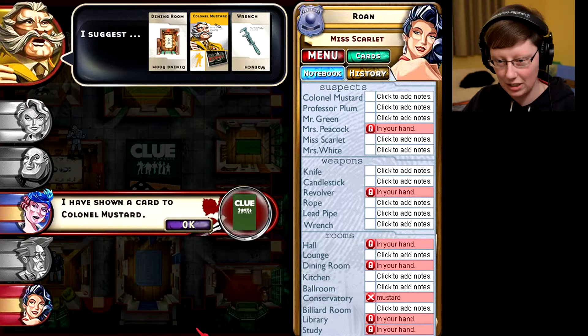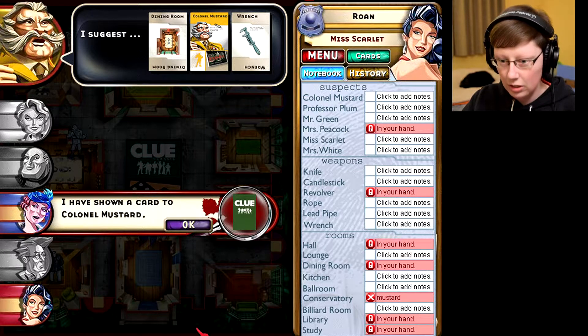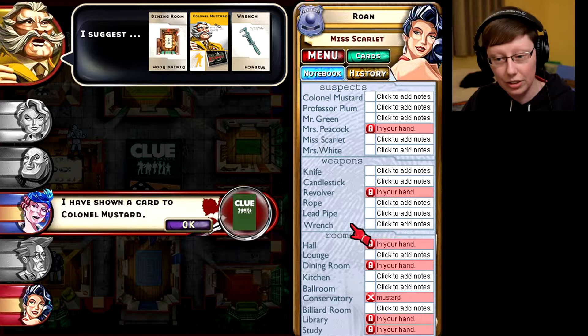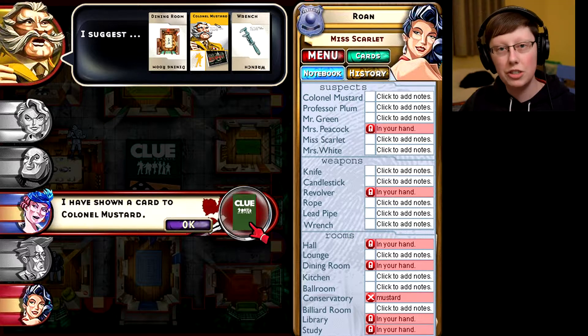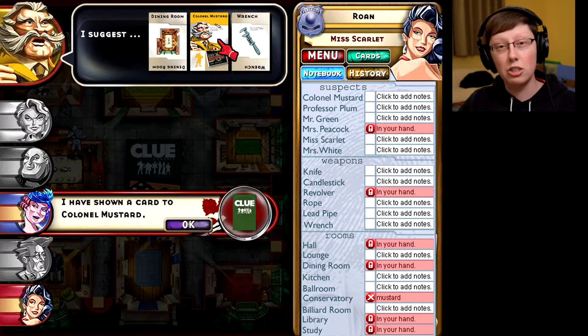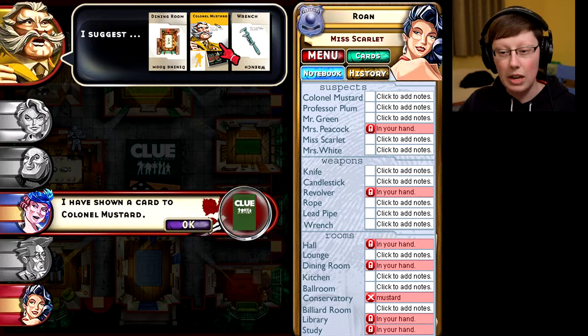He's guessing himself. Interesting. I do have Dining Room but I don't have Mustard and I don't have Wrench, so Peacock had to have shown either Mustard or Wrench. Since Mustard's previous guess also included Wrench and Peacock had something to show, and now he's guessed Wrench again and Peacock had something to show — that probably means Mustard didn't get an answer about Wrench the first time, meaning Peacock didn't show it then either. The only way to know for sure is to wait until Mustard's next turn and see what weapon he guesses.